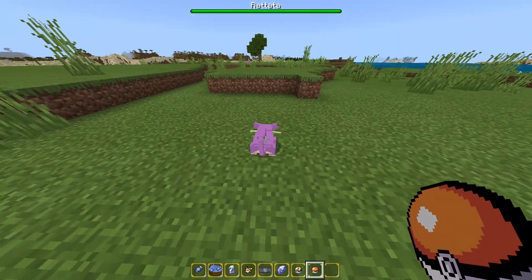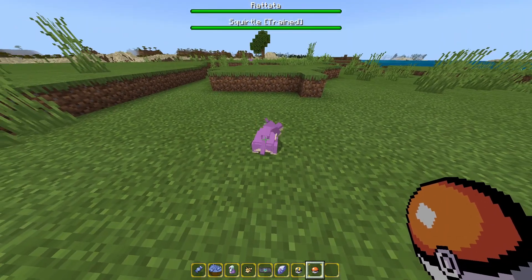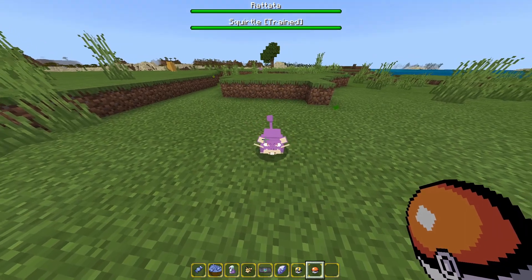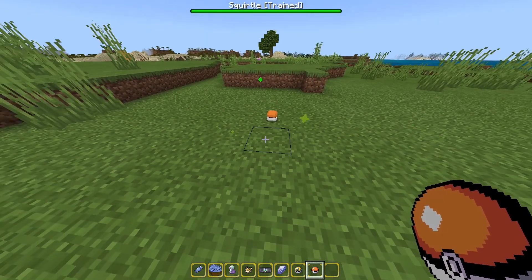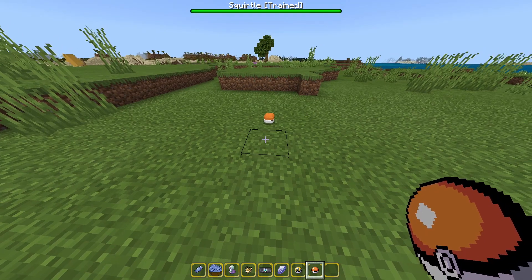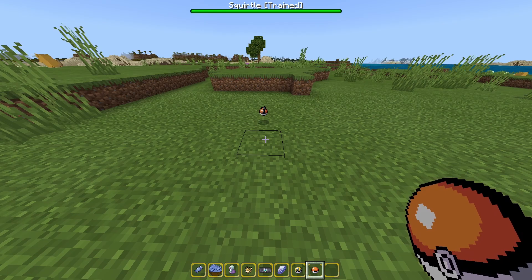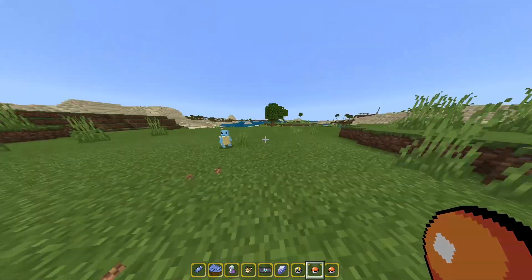Keep shooting Pokéballs at it — like this, repeatedly. Getting Rattata into the Pokéball took almost 12 Pokéballs — the catch rate is tough. But we just caught Rattata.